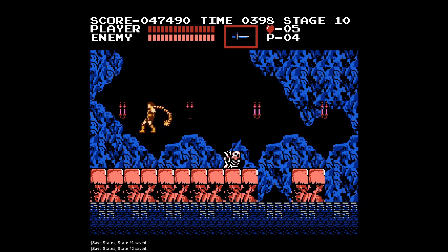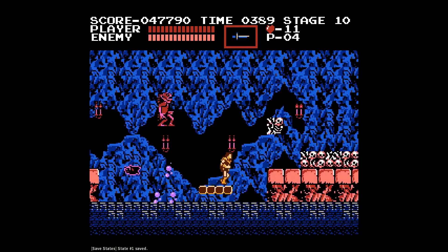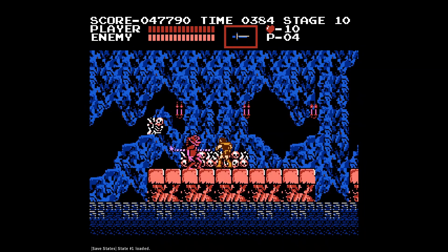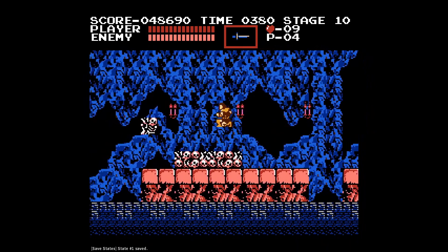Welcome to Castlevania episode 2. Today we are going through the latter half of the stages, which will be from stages 4 to 6. Let's get started. As you can see, we're in some sort of water cave area. There are fishermen, there are moving platforms, there are skulls — which I want to reiterate you cannot walk through... actually, you can walk through the skulls, but they are not solid; you can't stand on them.